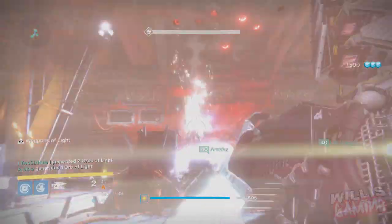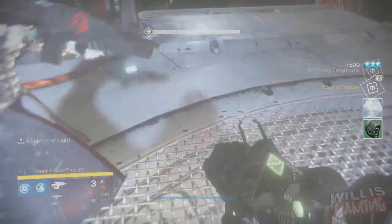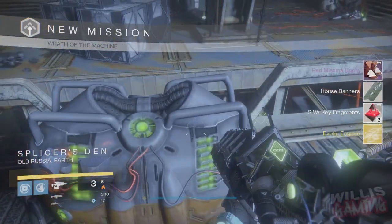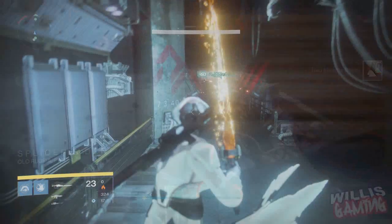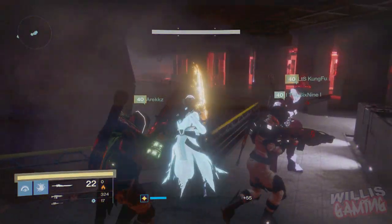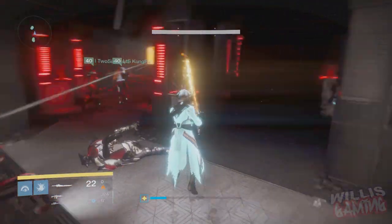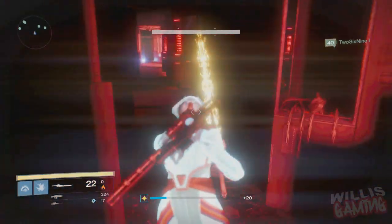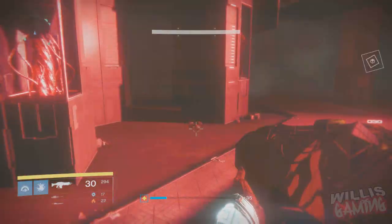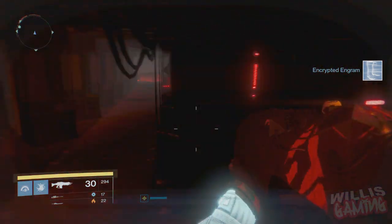On your first raid completion, as you're going through, make sure you activate all of the monitors. If you don't know where all the monitors are, I'll leave a link in the video description. You need to activate every single monitor — monitor one, monitor two, monitor three, monitor four, and monitor five. The tricky part is activating the fourth monitor. It revolves around being in the server room. Clear out the server room so there are no enemies.